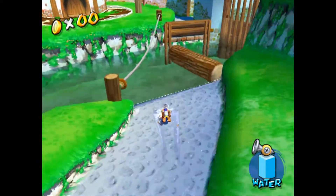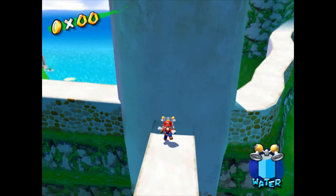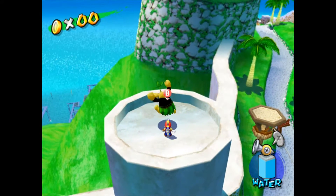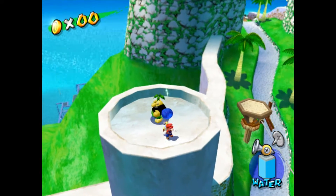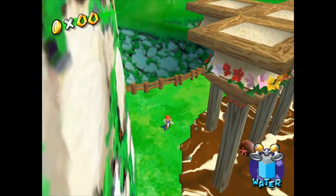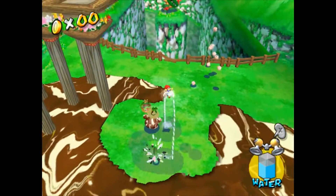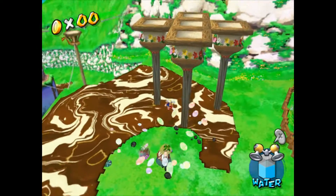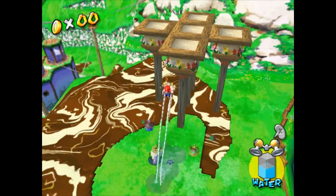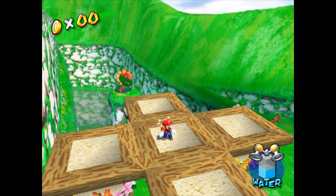Welcome to Episode 5 of Bianco Hills. If we go up to this guy who is dirty and spray him off, this will net us another blue coin. So this is the one that I was thinking of — there's gotta be something up on top of this stand that we have up here, and I couldn't find anything up there. Well, I guess I got it already. But there is in fact a blue coin that is normally up here. I'll meet you guys in Episode 6.